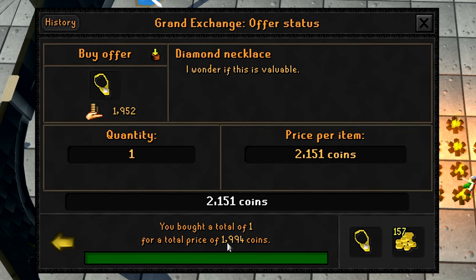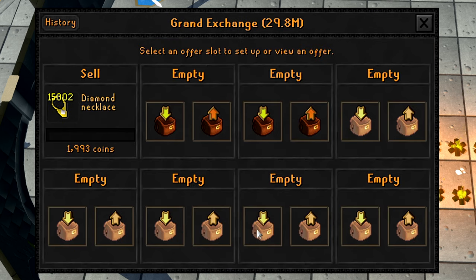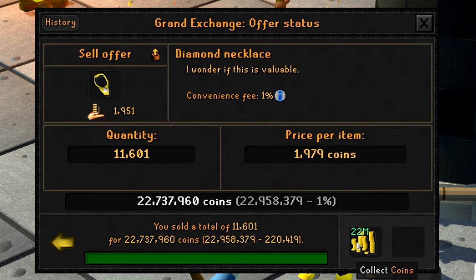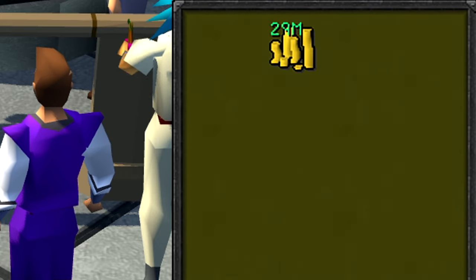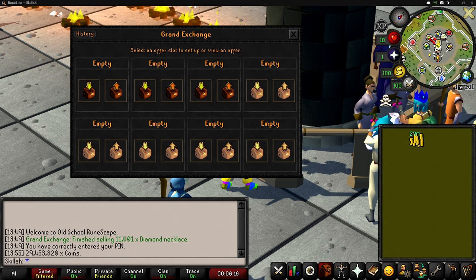Diamond necklaces are currently going for 1,994 GP, so I'll put them in for 1,993 GP. If all of these sell we're going to get about 30 mil back, which is amazing. After multiple days the diamond necklaces finally sold — I had to change the price a couple of times as it slowly dropped — but everything sold for a total of 29,453,820 GP, meaning we profited 3,269,765 GP from 15,000 diamond necklaces.